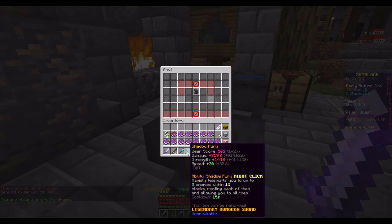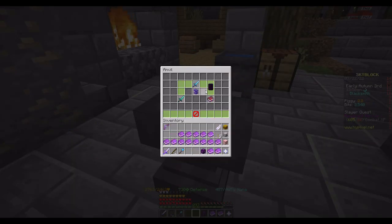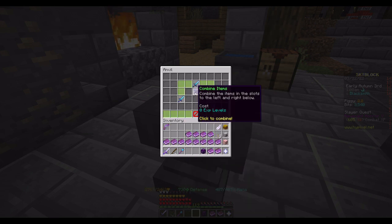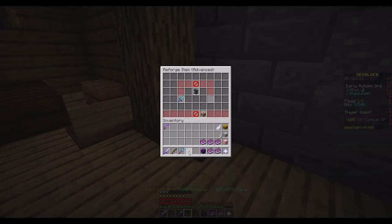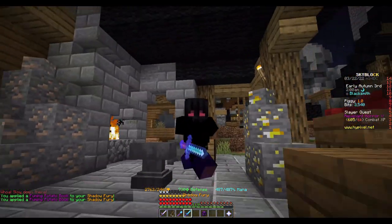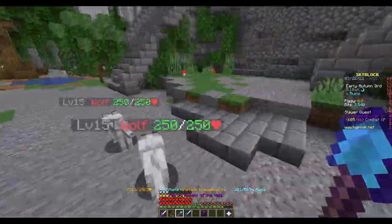Do I even need to use the Titanic? I feel like I have enough, but you might as well. It's looking better with the five ferocity — my livid dagger does not have that. Now for the fuming — okay, that's all I'll be doing for right now. I'll probably be back when I have everything, but let's go test it just with the enchants, no reforge or other special stuff yet.